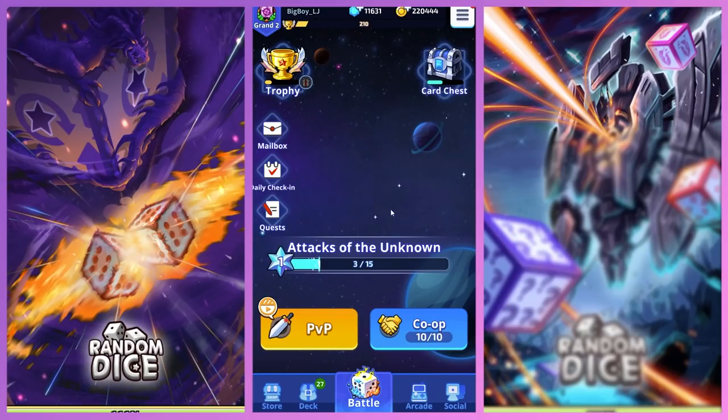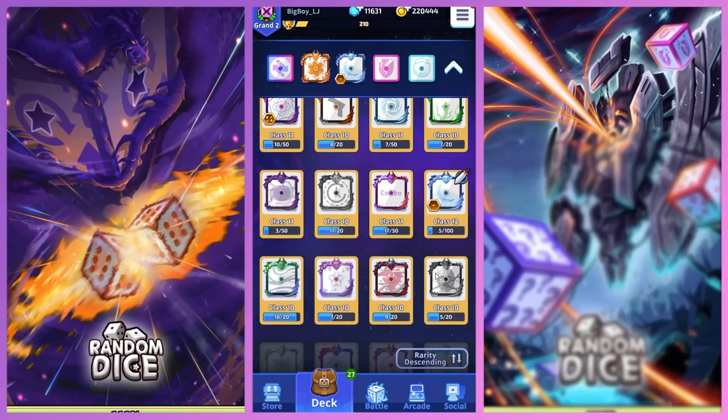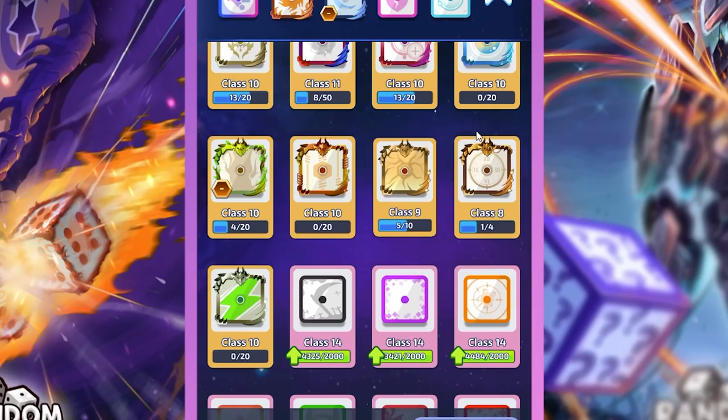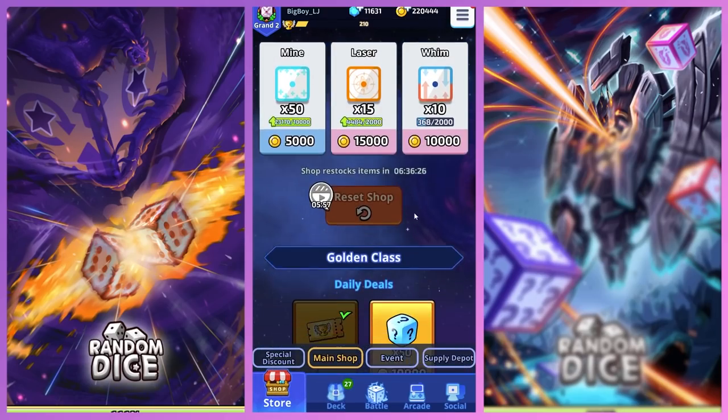Before I get into the new dice and the new battlefield, I want to say that they have buffed Earthquake. Remember that you could only have 6 stacks on Earthquake — now it's infinite. So if you have 15 Earthquakes and they all land on the same exact place, you will deal a lot of damage on that small space. It's certainly a buff, but usually that doesn't happen. So let's go on with the new dice.